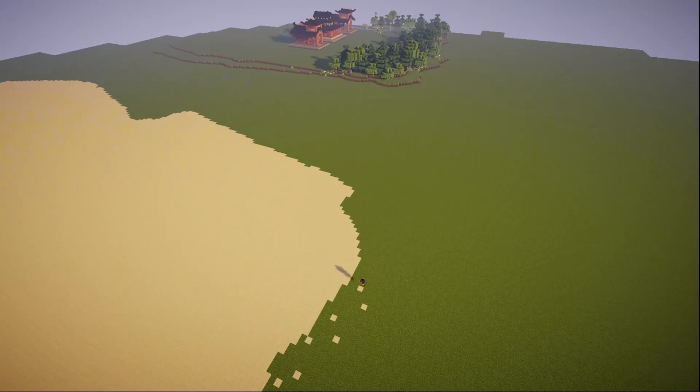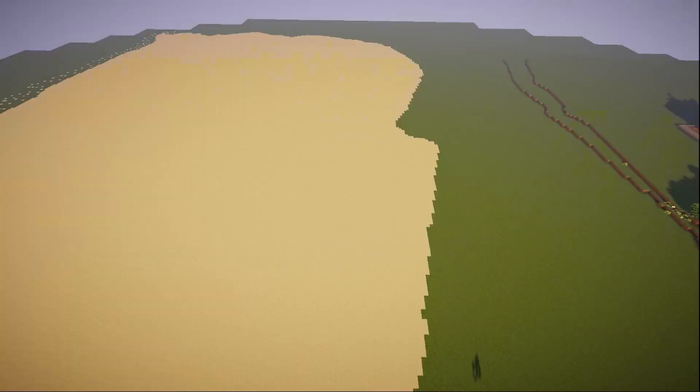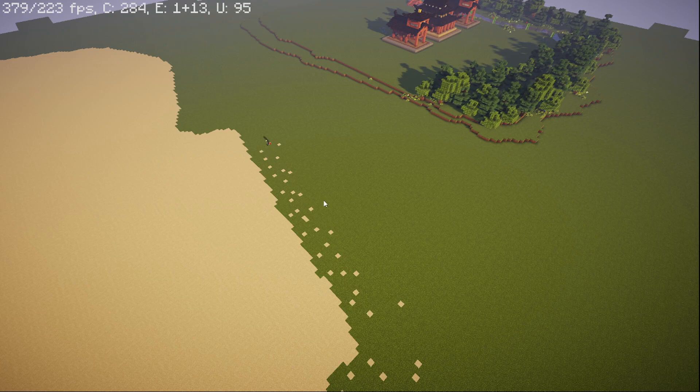Right after building the giant sand plateau, I started working on some detailing on the outer edges by building polka dots of sand, just to make it look like an actual sand biome. Because what sand biome really just drops off into a plane of grass?